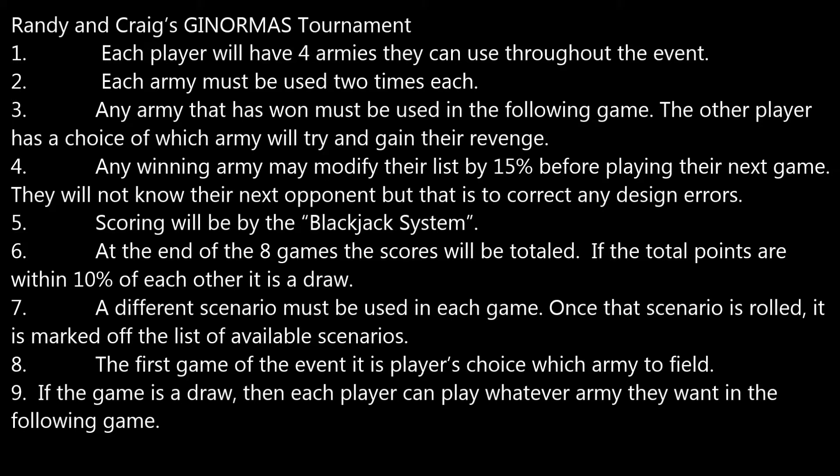Scoring is done by the blackjack system. At the end of eight games, the scores are totaled. If the total scores are within 10% of each other, it is a draw. A different scenario is used in each game, and once rolled, it is marked off the list. The first game, it is the player's choice which army to field. If the game is a draw, each player may play whatever army they want in the following game, as long as it is available.